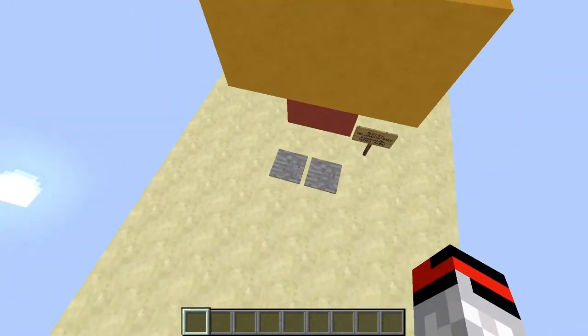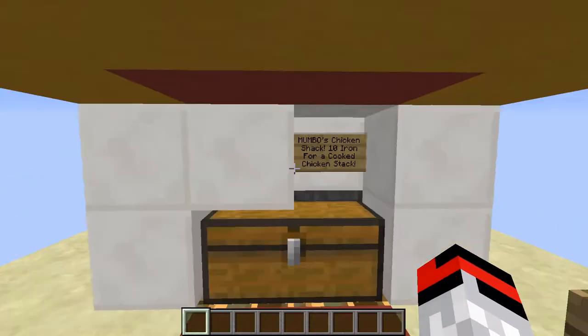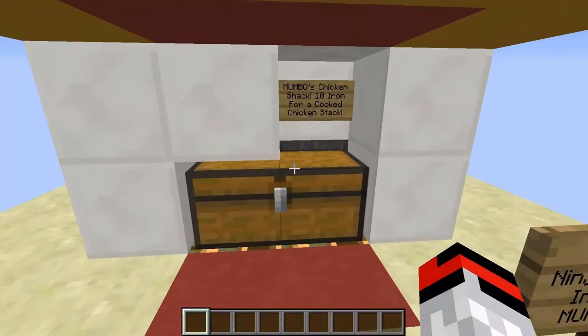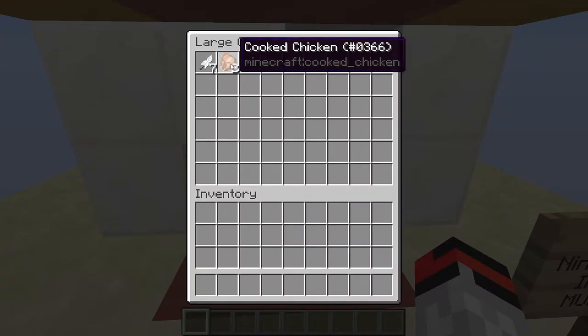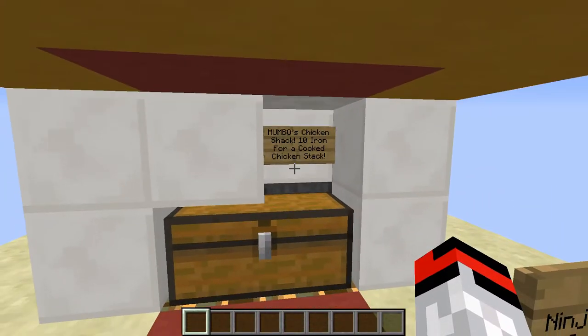This is one thing that Mumbo did not get it to do — where it actually produces chicken. In his build you walk up and this little thing, the gizzard I guess, opens up and there's a whole bunch of cooked chicken, and he sells cooked chicken like that. Inside it has 10 iron for a cooked chicken stack, but I decided to make it rhyme: 10 iron for a cooked chicken stack. I felt like that was just more fun.